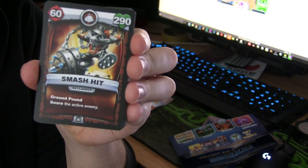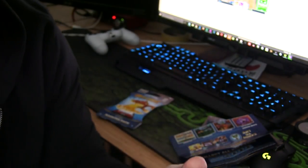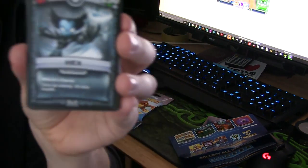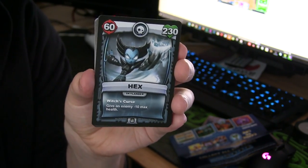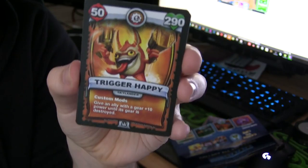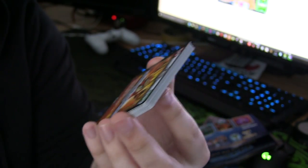Here's our first card: Smash Hit. You've got the health up there and the hit points. Next one is called Hex — looks like a witch. 60 damage, hit points, health, and strike power on the card. The next one is Trigger Happy — you guys probably know this one. Custom Mods: give an ally with a gear plus 10 power until its gear is destroyed. It's got 290 health and 50 attack.